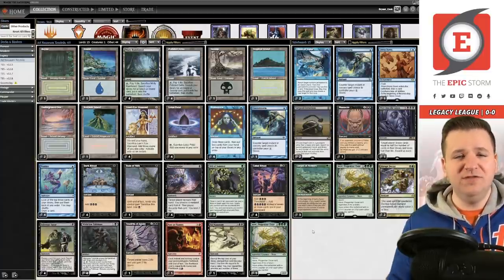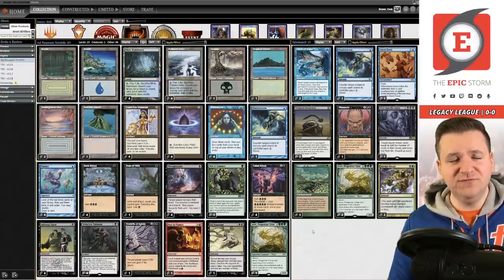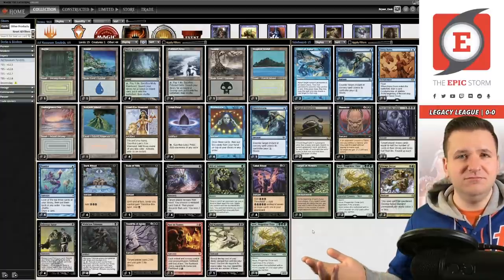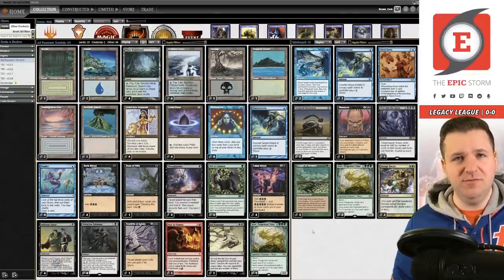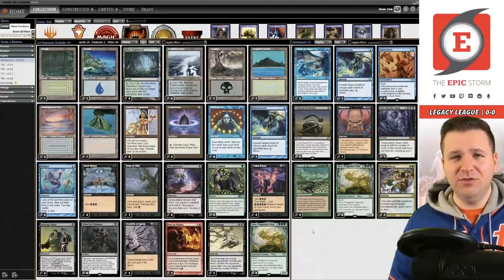Pre-Ordained is out. Duress is another card that just hasn't aged well. With Force of Negation around, when you Duress your opponent they can just let it resolve, show you Force and a couple blue cards, and that doesn't do anything — you're not forcing them to take action. With cards like Veil of Summer, they have to force it or else they flat out lose. We want cards that require them to take action. Thoughtseize and Duress are good at beating bad players but poor at beating good players.